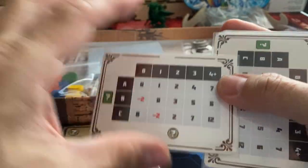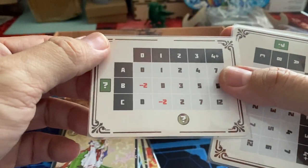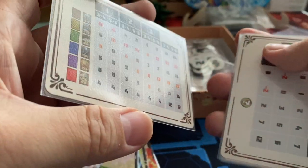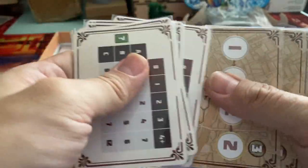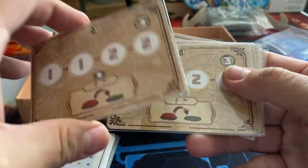The board you saw earlier is kind of like a help card — a player aid card. We have six of them.